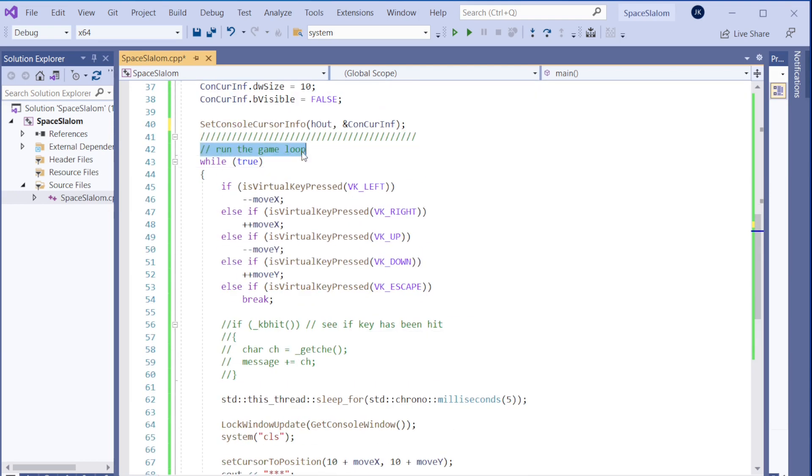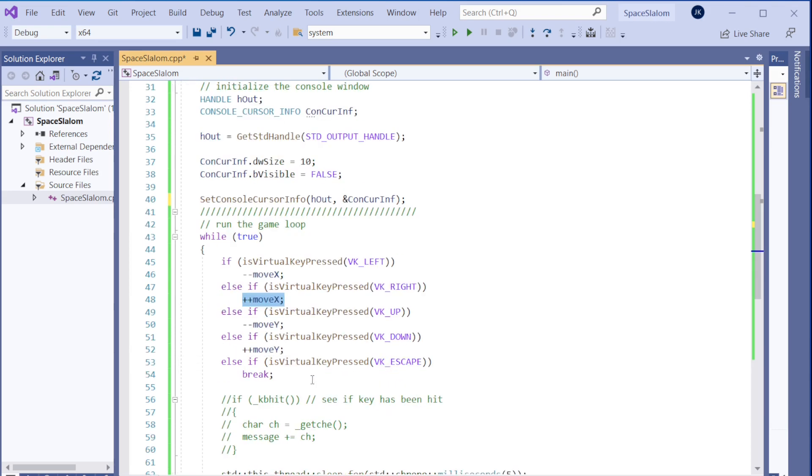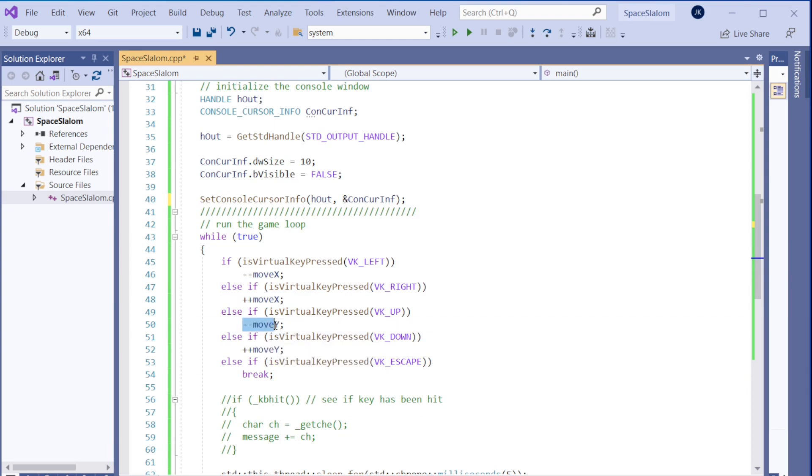In the loop: if the left key is pressed, we decrease X — the horizontal position of the player — by one. Going right increases it by one. For vertical movement, going up decreases Y and going down increases Y.